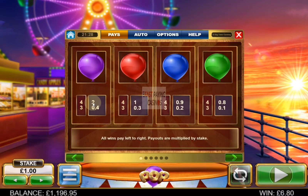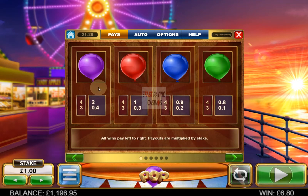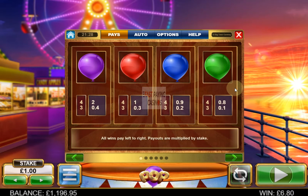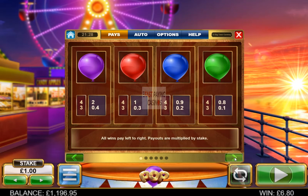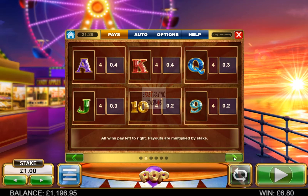Here are the Pays. The Purple Symbol tops at 2x better for 4 of a kind. Balloon Symbols only appear in the gaps, as you'll see in a minute — they pay 3 or 4 of a kind. The Royals carry card values, only pay 4 of a kind, and they're quite low.